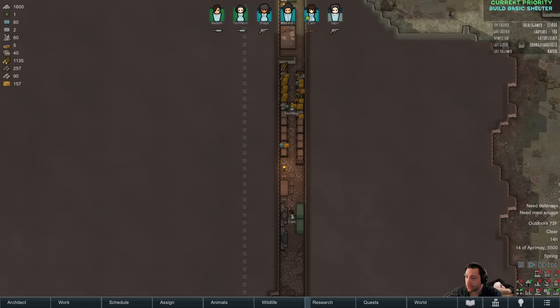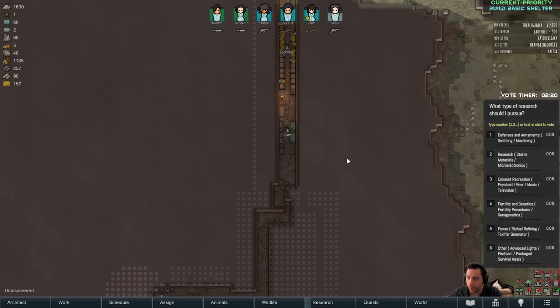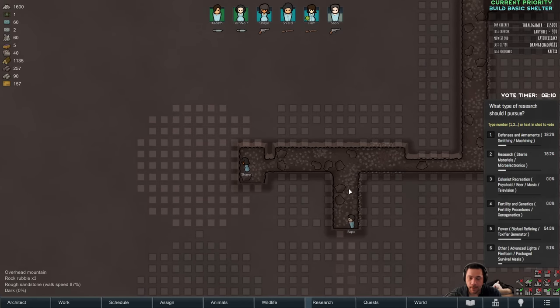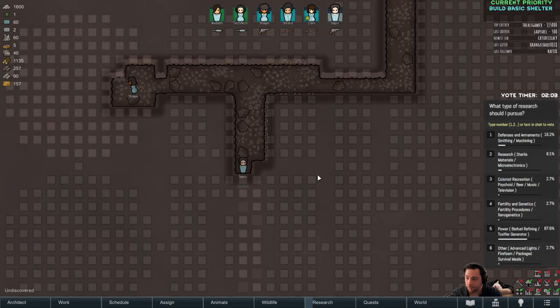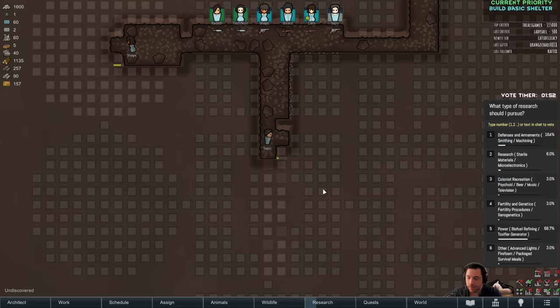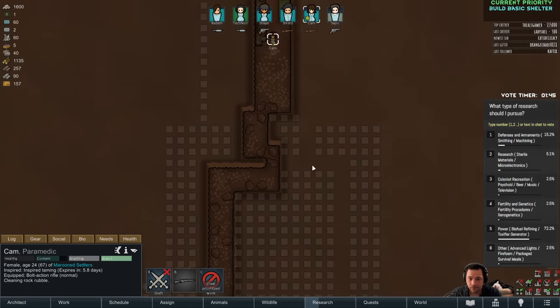I'm going to have you vote on next research. Options are: defenses and armaments like smithing and machining; research like sterile materials and microelectronics; colonist recreation like psychoid brewing, music, television; fertility and genetics — though that comes later when the colony is more stable; or power options like biofuel refining and toxifier generator. Biofuel is maybe a good way for us to power our base. Also advanced lights, fire foam, package survival meals, et cetera.